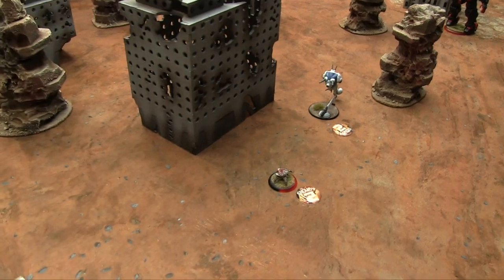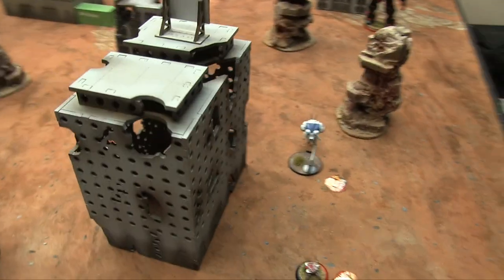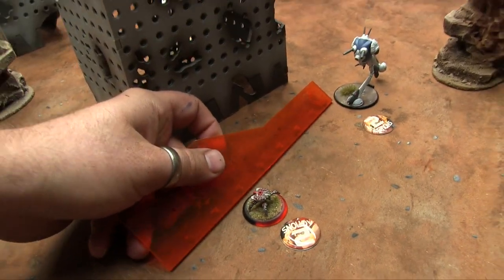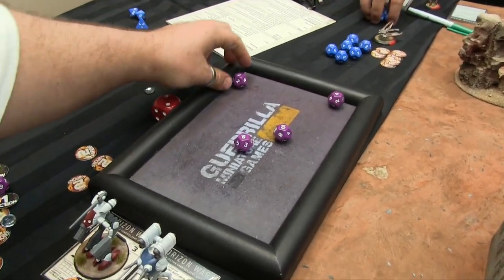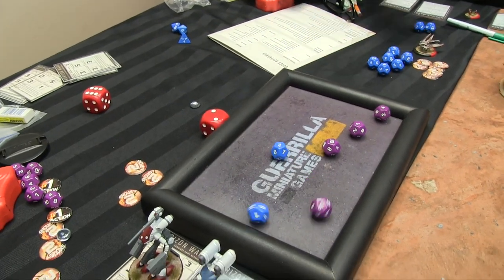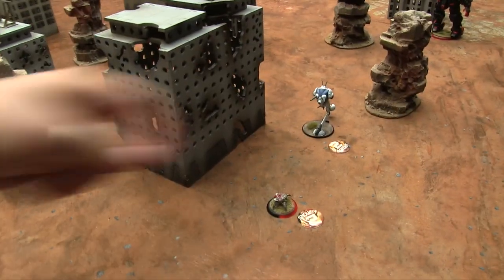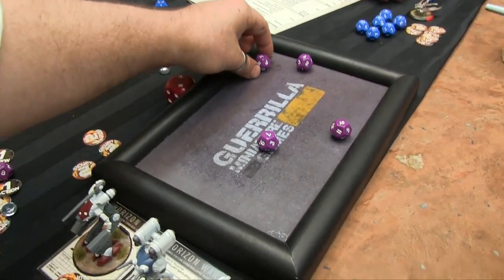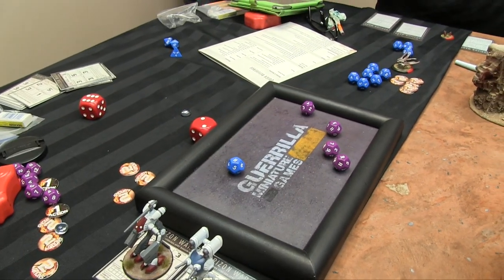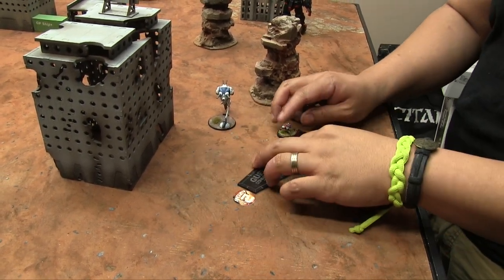If I kill the Heavy Infantry I win, so I keep my eye on the prize. I fire Firepower 4 on the Heavy Infantry — range plus Defense 3 gives target number 8. I get three hits; Jan's Defense drops to zero, Armor to one. Jan's second action: he runs six inches away. I fire again needing eights — get two more hits. Jan's armor and defense drop to zero.